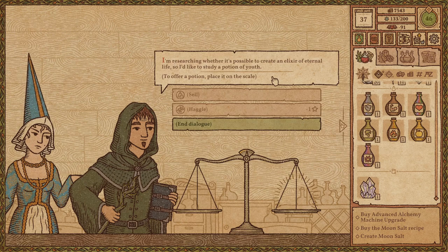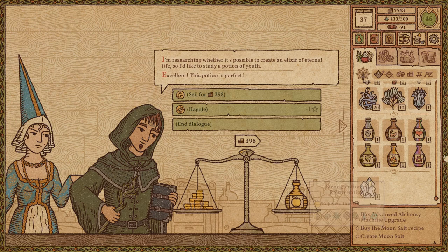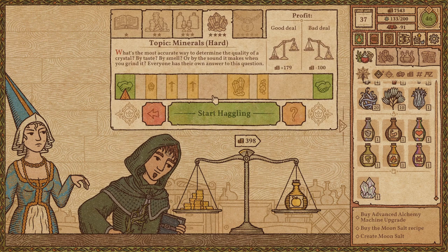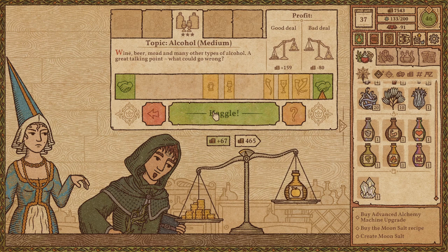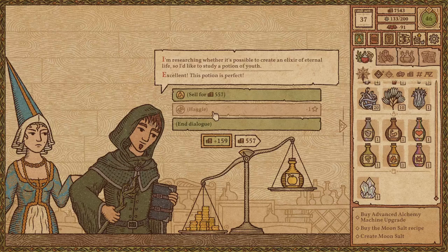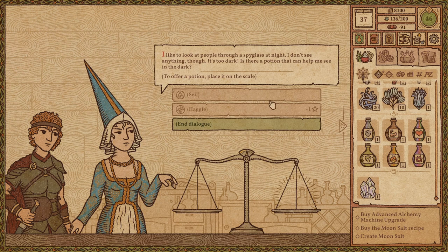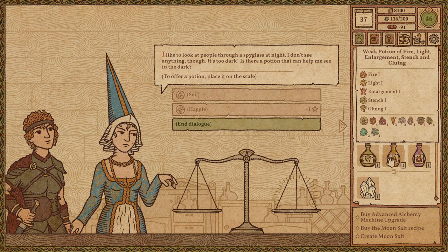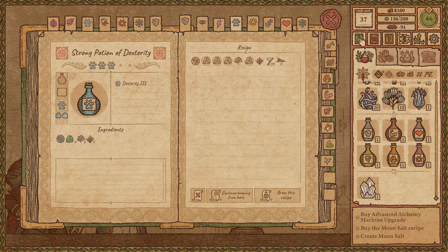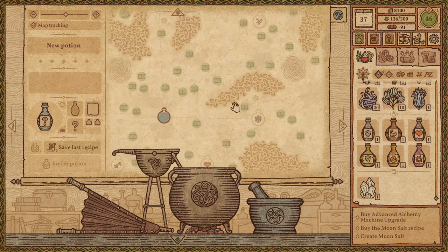A potion of youth is requested. Rejuvenation is not exactly youth but I get where they're coming from. That's doable in theory, but I'm having no skill with haggles of that level today — let's just do it. Does any of this stuff have magic sight in it? I don't think so. I definitely have the ingredients, even if not automatically.